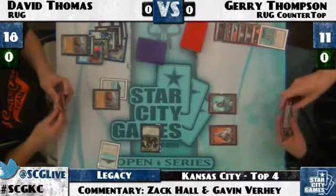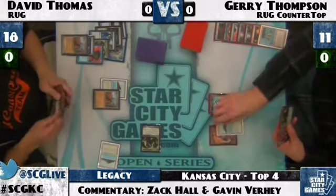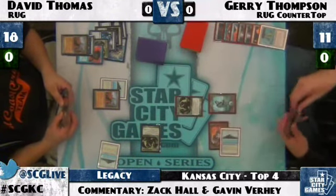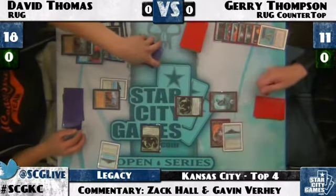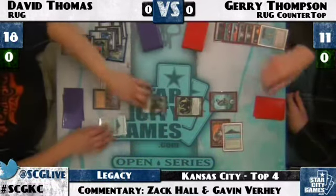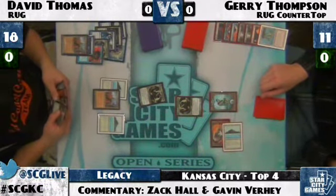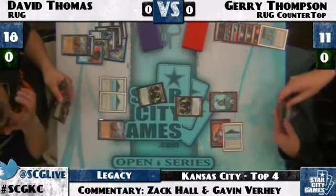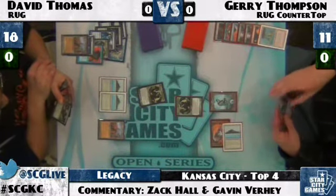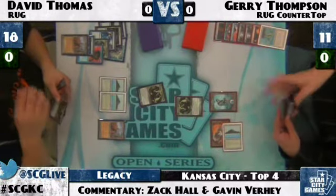David passes with a Stifle ready for any potential Fetchlands, but Jerry luckily draws a Tropical Island. He plays a Tarmogoyf. Now he's got his own Tarmogoyf to block with, although I still put David in commanding position here. He's got that Lightning Bolt. David is drawing Life from the Loam — that's going to be backbreaking going long. I don't know how Jerry's going to be able to beat Loam-Wasteland — he has so many non-basic lands.